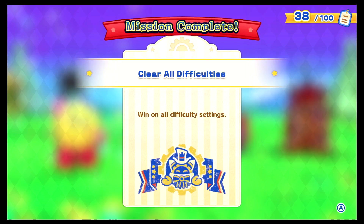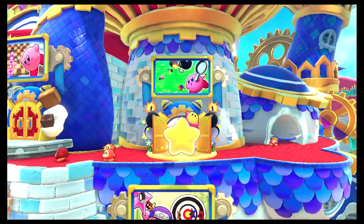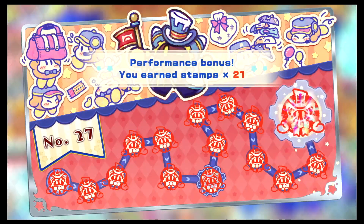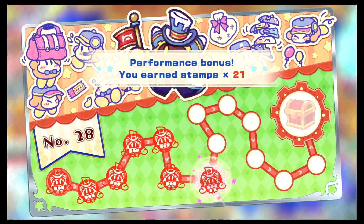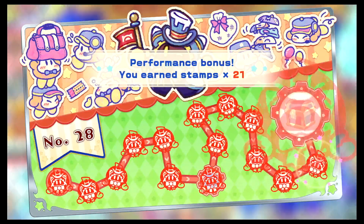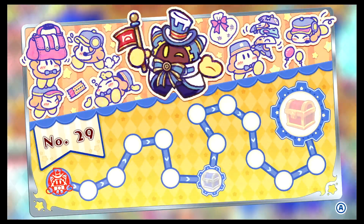Let's see how many snaps we won — three snaps. Stamp number 21, much better! Mr. Frosty — stamp number 28. We got another random copy essence, and another mask: Cone Mouth Kirby from Forgotten Land! That's cool. Looks like just one stamp this time at number 29.